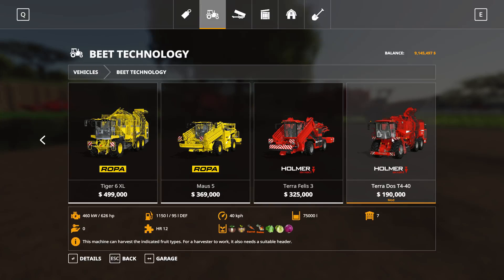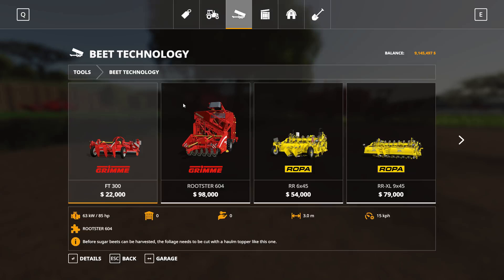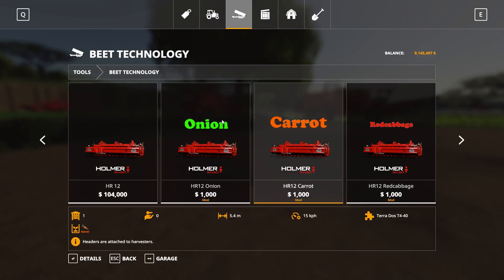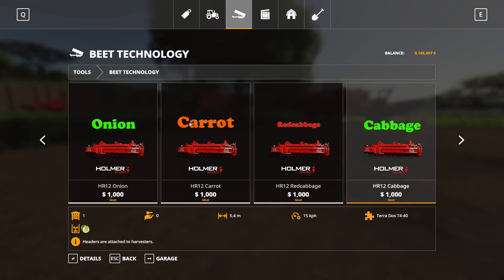It's not a totally realistic price — you can't really buy a new Homer for that — but I've made it a bit cheaper. For the headers, you go to Beet Technology under headers and scroll down the list. The mod headers are only a thousand bucks each. You'd spend seven grand buying all the headers to get all the root crops, but there they are.